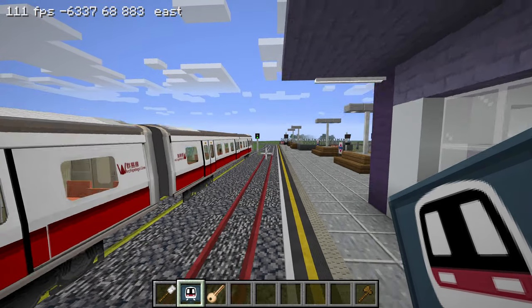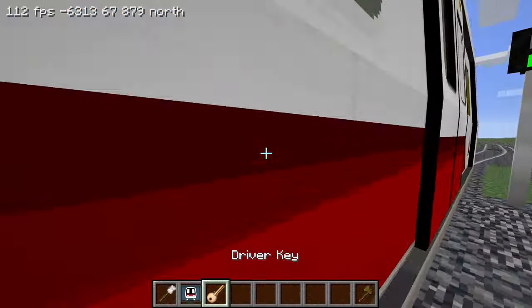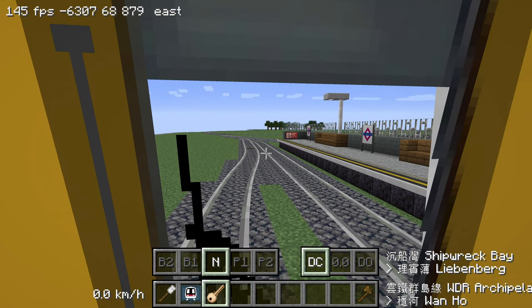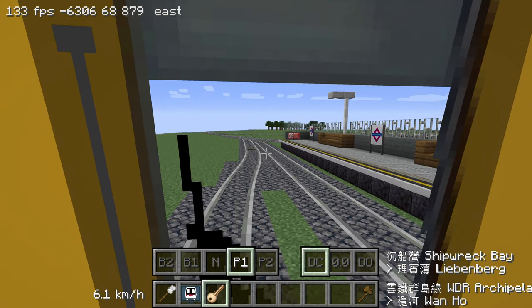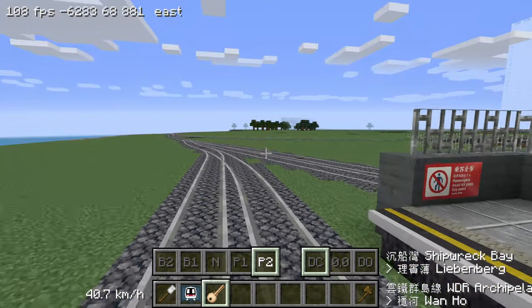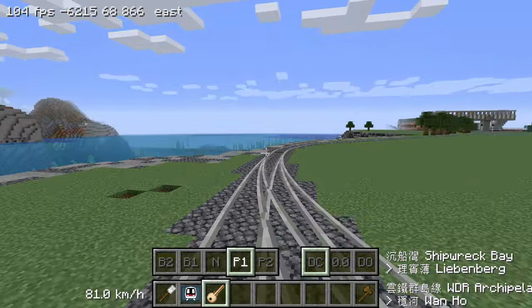Finally, we can board the vehicle while holding the driver key item. A status bar will appear at the bottom of the screen. B stands for brake, N stands for neutral, and P stands for power. Use the up and down arrow keys to select a different power or brake level.